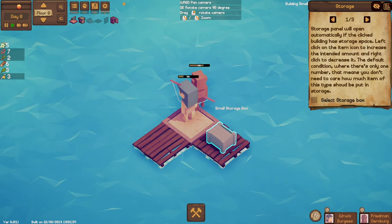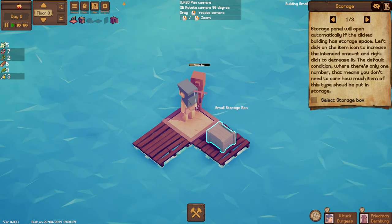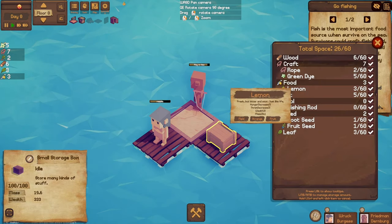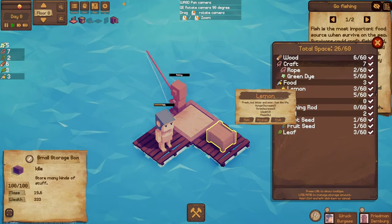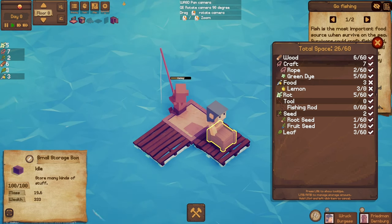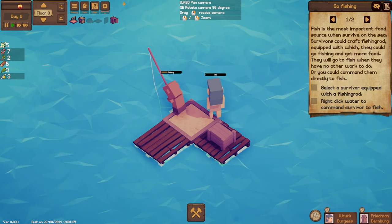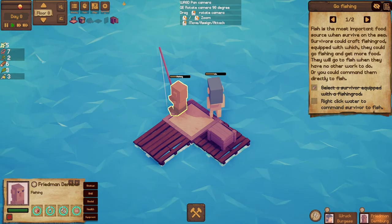The storage panel automatically opens. It's got storage space — left-click on the item icon to increase the intended amount and right-click to decrease it. So for lemons, I can say I don't want to store stuff in it and take it out, or I can add stuff to it. We need someone to do some fishing.